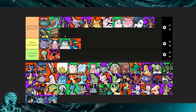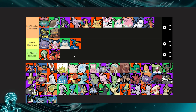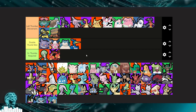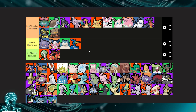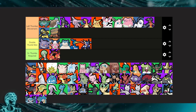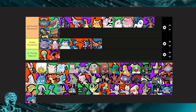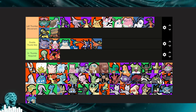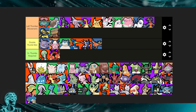Greninja — I think that's a two or three-thumber because both abilities require the right thumb. Even Surf requires the right stick since it's not purely a movement ability. I would say Greninja is a two-thumber. Talonflame — you do need your right thumb for the early laning moves, so two thumbs there.